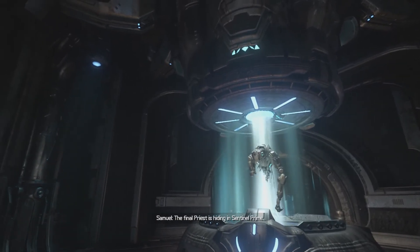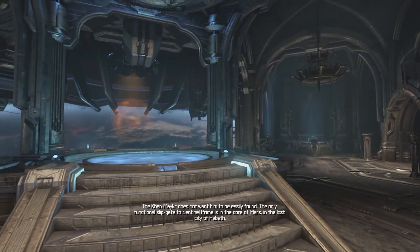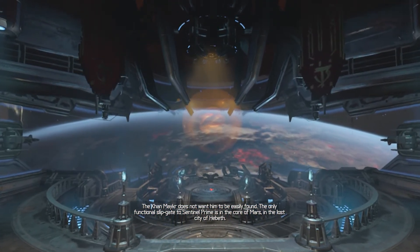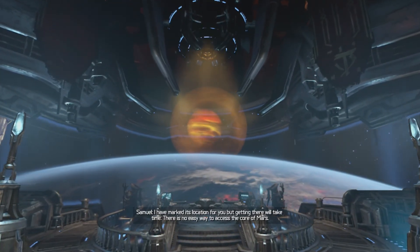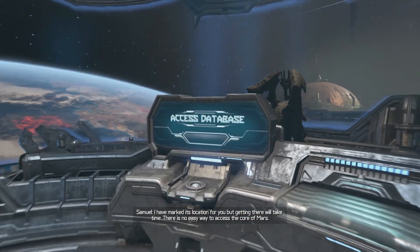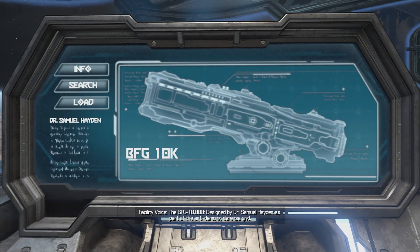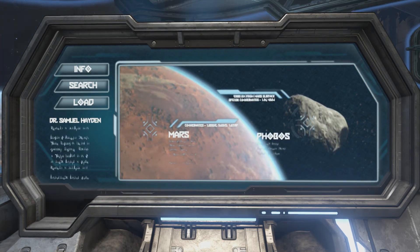The final priest is hiding in Sentinel Prime. The Khan Maykr does not want him to be easily found. The only functional slip gate to Sentinel Prime is in the core of Mars, in the lost city of Hebeth. I have marked its location for you, but getting there will take time. There is no easy way to access the core of Mars - there are no known pathways that lead there. Dr. Hayden designed the anti-demonic defense grid - it will shoot the hole.